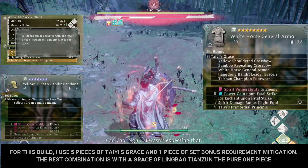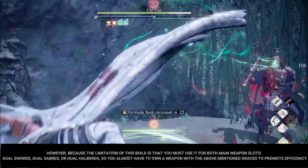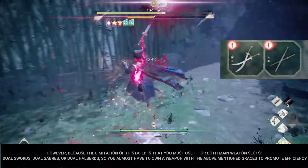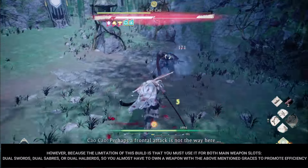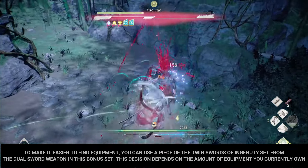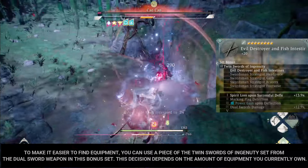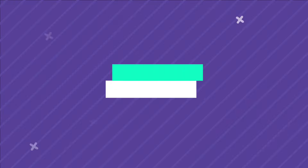For this build, I use five pieces of Tai's Grace and one piece of set bonus — requirement mitigation. The best combination is with a Grace of Ling Baotian's on the pure one piece. However, the limitation of this build is that you must use dual swords, dual sabers, or dual halberds in both main weapon slots. To make it easier to find equipment, you can use a piece of the Twin Swords of Ingenuity set from the dual sword weapon.